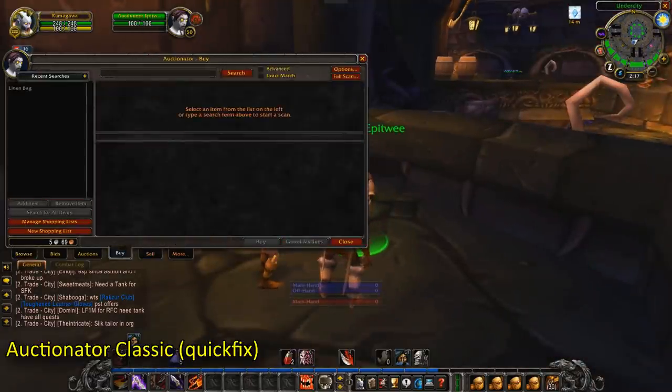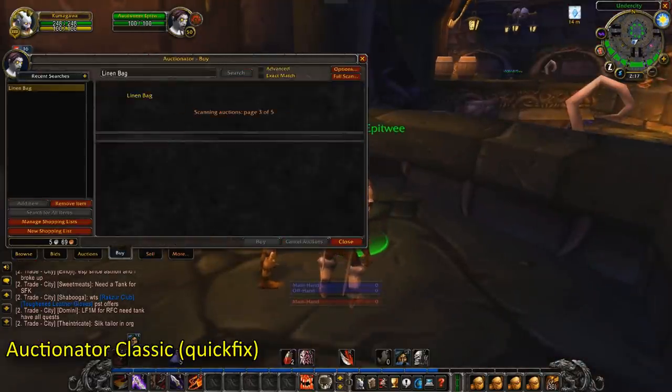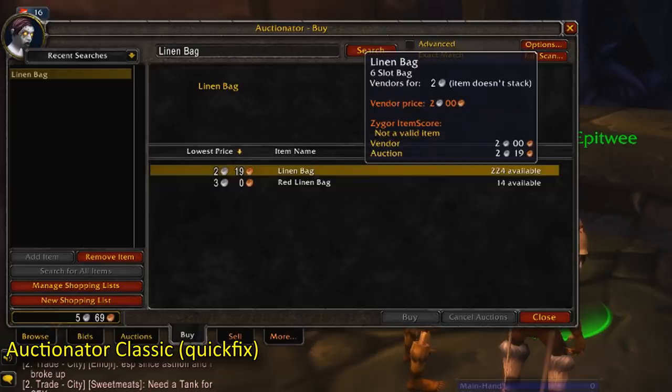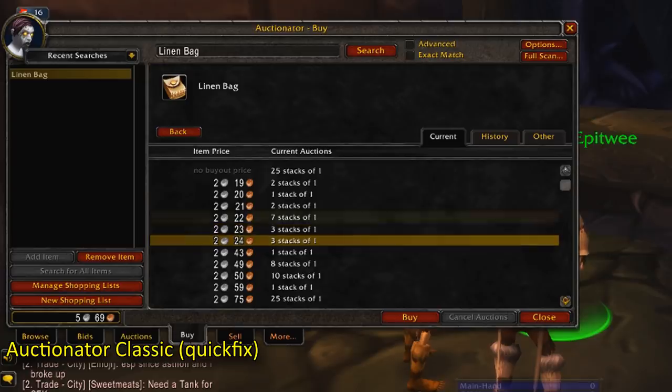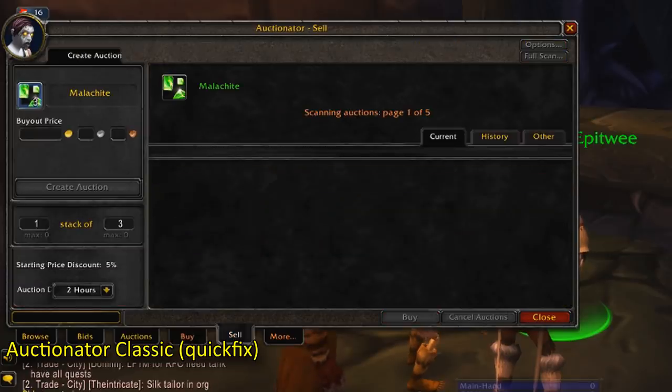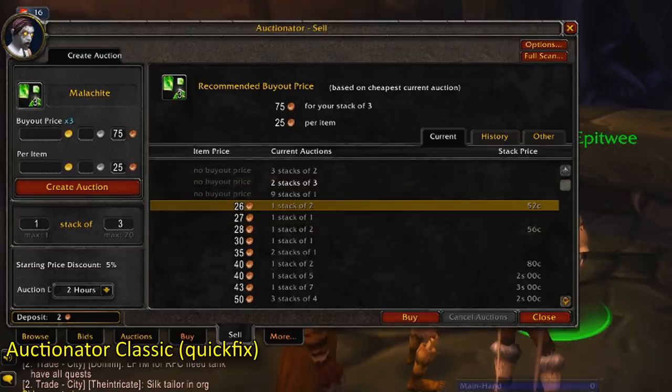Auctionator. This is an auction house add-on which allows you to more easily buy stuff, as it will list everything based on price per unit so you don't have to figure out which one is actually the cheapest. It also allows you to sell things easier, as it will auto-undercut your competition if you just click on the cheapest item in the auction house.